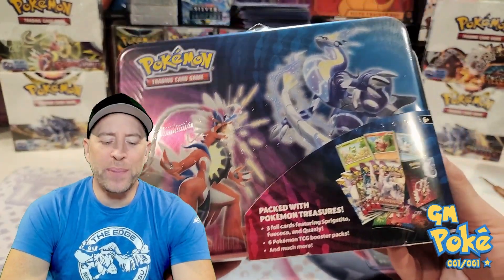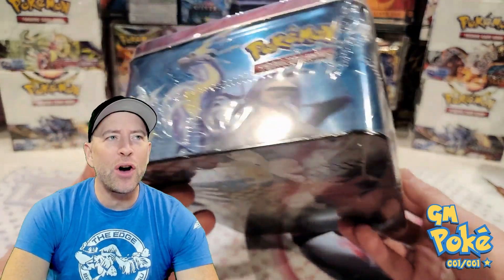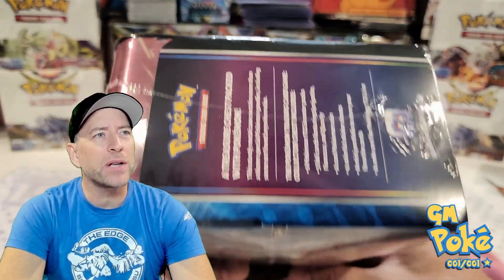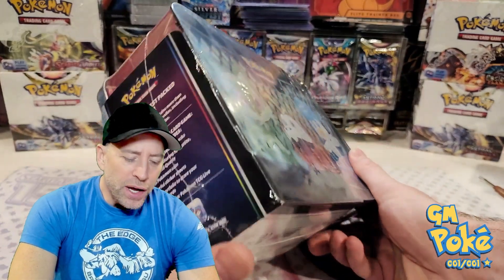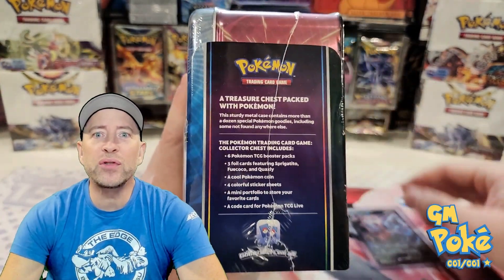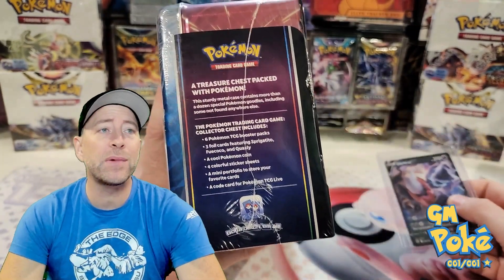Hey guys, welcome back to the show. GM Poke here. I've got one of these summer chests — I picked one up and I want to know if it's cracked. So I'm looking at the screen, watching this thing move around. There's a possibility it's cracked, meaning that inside here, potentially, there are packs that all have ultra hits. I've watched some videos and seen some people pull them. I'm wondering if mine is one of them, so we're going to give it a try.